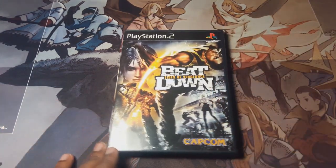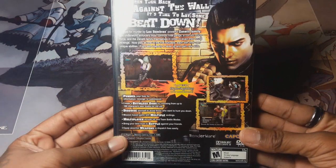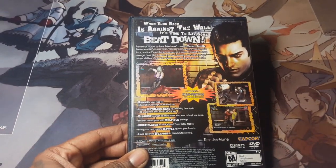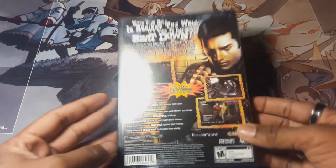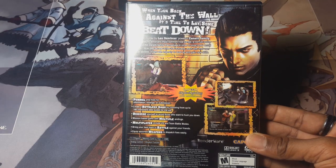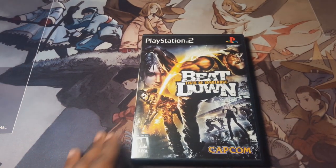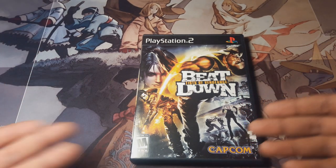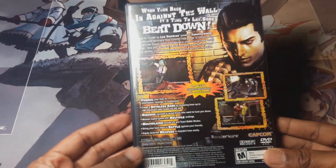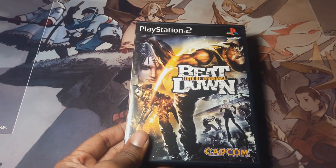Next is Beat Down: Fists of Vengeance, an old-school Capcom game that a lot of people don't remember. It has RPG mechanics — it's a 3D beat-em-up where you disguise your character and pick from about six different gang member characters. You also get to recruit your own gang by beating up people on the street and forcing them to join your cause to fight a syndicate that betrayed you. It's a pretty cool concept, a little rough around the edges, but still cool. This game actually went up in price because it's really hard to find on PS2.